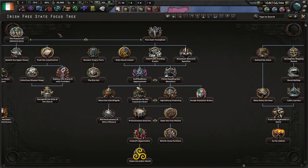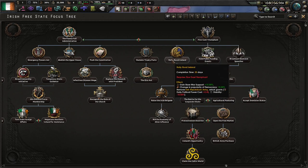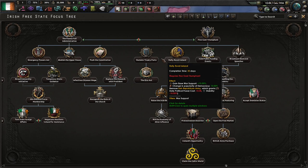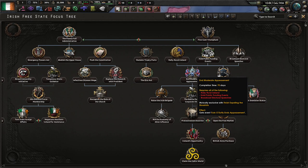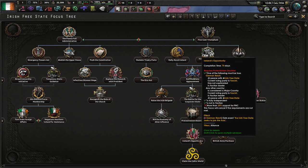So once the big election comes up, I'm going to be following Fine Gael Triumphant. Then immediately go into this just to get rid of that annoying little debuff there. Then follow in Moderate Appeasement and work my way towards Ireland's Opportunity.